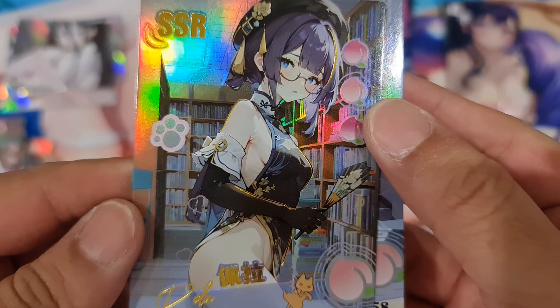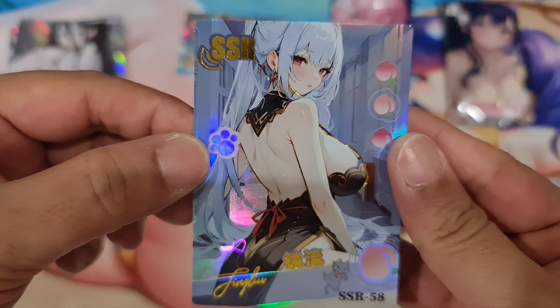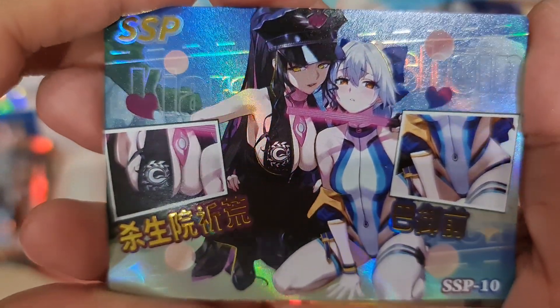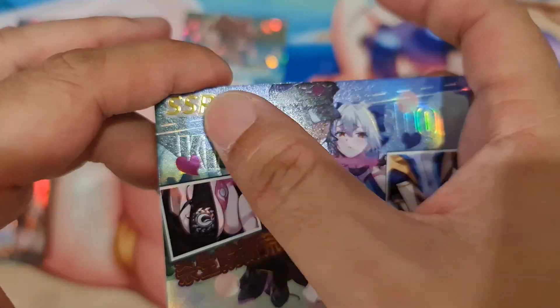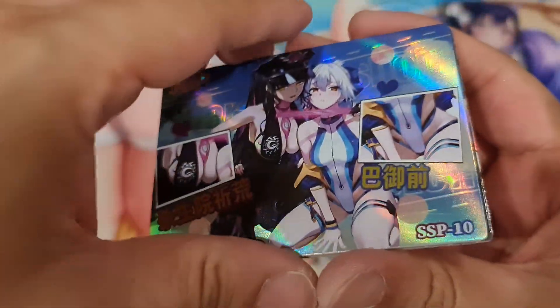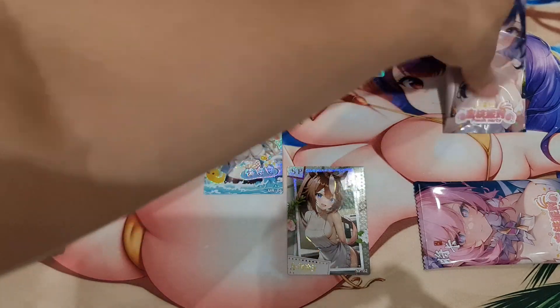Definitely not a cat — this one looks like a professor. And a really sexy, beautiful girl. And last pack — and an SSP card, very nice. Yeah, you can feel all the lettering and everything. Beautiful card. And the back — sparkly, no number. And another cat girl, and one more. There you go.